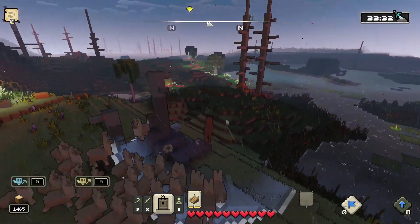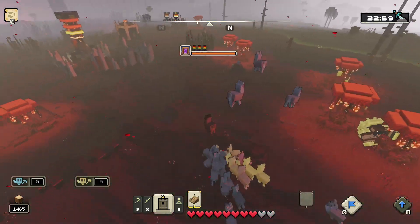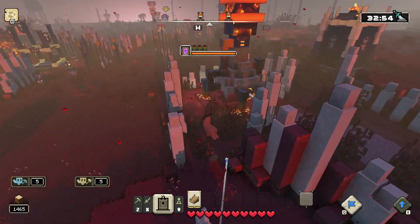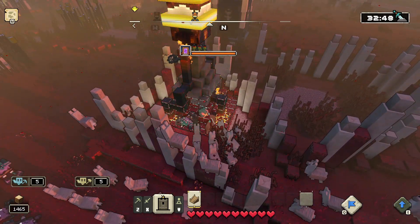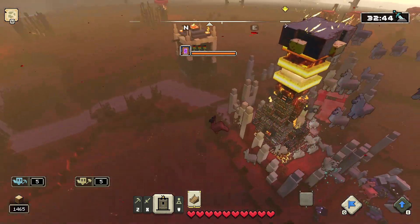The next portal to go after is the Horde of the Hunt. This one is really easy to destroy because there are no barriers — it's completely open. All you have to do is go after the lava towers around the area, and once you destroy those the portal will be exposed.